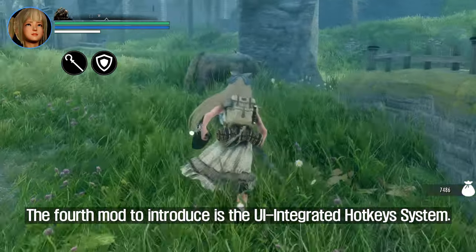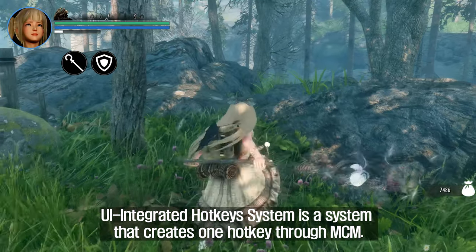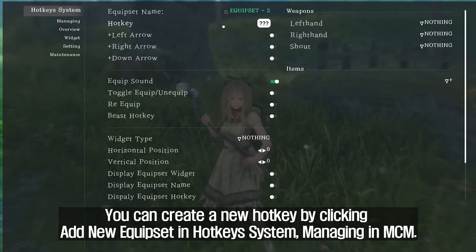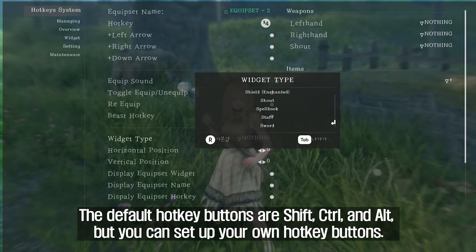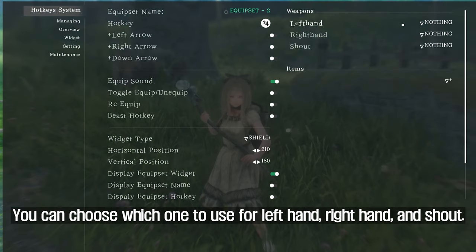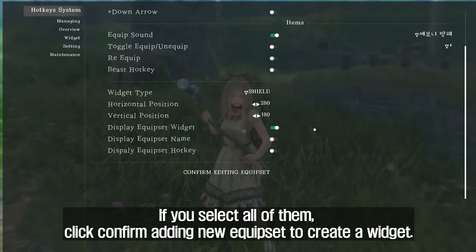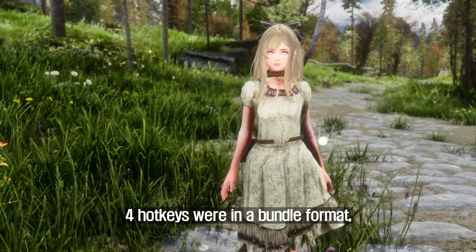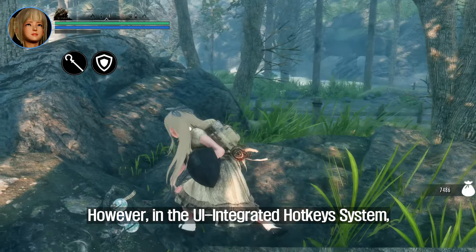The fourth mod to introduce is the UI Integrated Hotkey System. This system creates hotkeys through MCM — you can create a new hotkey by clicking 'Add New Equip Set' in the hotkey system manager in MCM. The default hotkey buttons are Shift, Control, and Alt, but you can set up your own. This mod also allows you to choose the hotkey widget icon and the position of the widget. You can choose which slot to use for left hand, right hand, and shout.